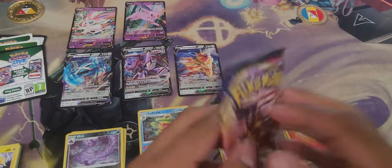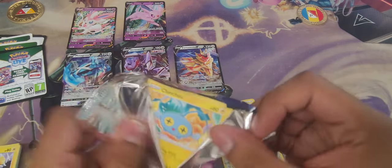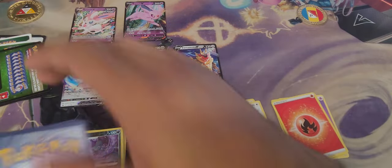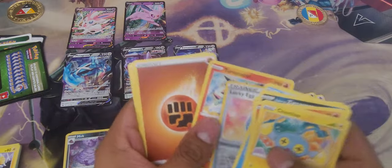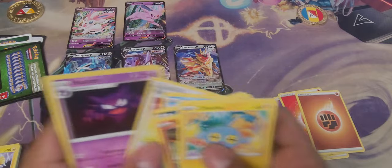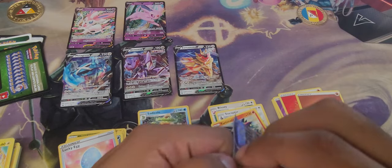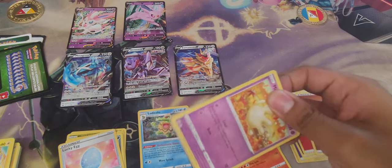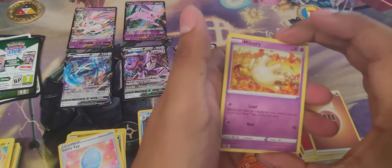Chilling Reign is my least favorite pack, so we'll do that one first. I got a Chinchou to leave the pack. Not looking forward to anything because of the green code card, but it's been wrong before — just not this time. There's a rare and a reverse holo, and the rest. Sword and Shield sets — Chilling Reign is my least favorite. Let's go with Brilliant Stars next.